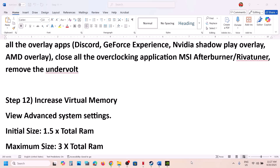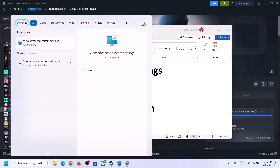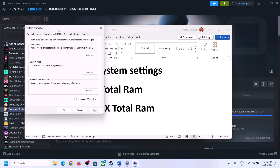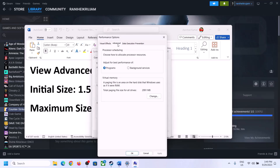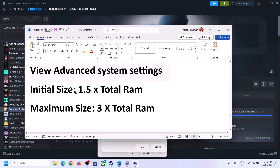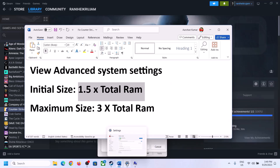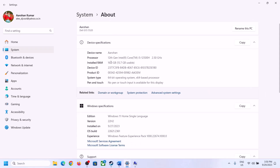The next step is to increase the virtual memory. Type 'view advanced system settings' in the Windows search box and open it. Click Settings under Performance, go to the Advanced tab, and click Change. Uncheck 'Automatically manage paging file size for all drives', then select the drive where the game is installed. Put a check on Custom Size.